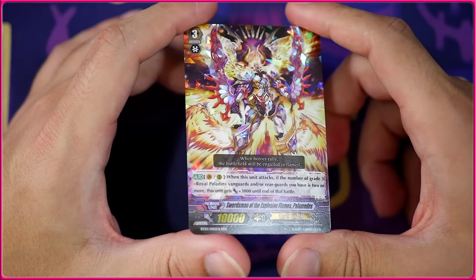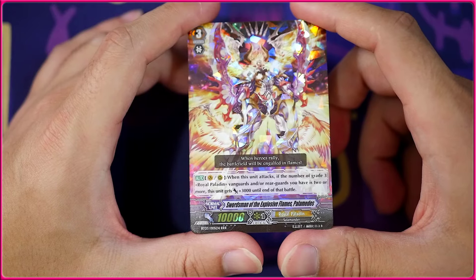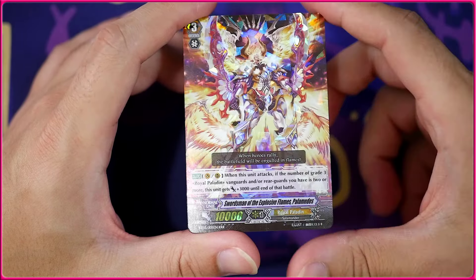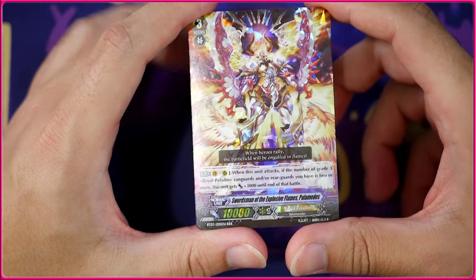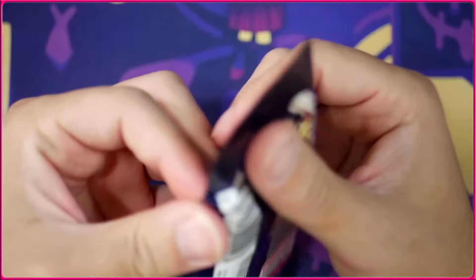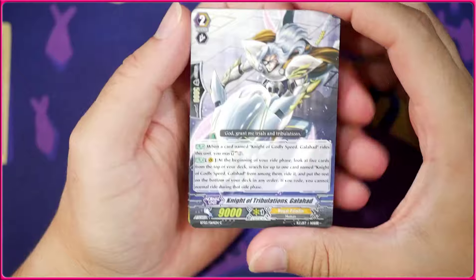Very sought-after card because if you have two or more grade 3 Royal Paladins including your Vanguard, this gets Vanguard Buster which allows it to hit the illustrious 13k — hitting into a cross ride without the need for a booster. That works out really well especially with Soul Saver Dragon.